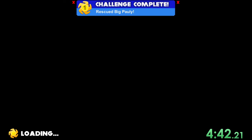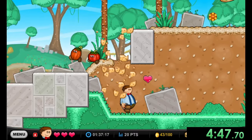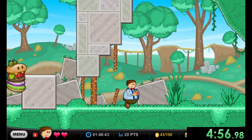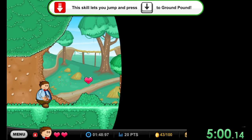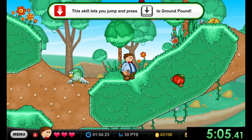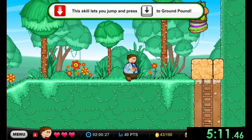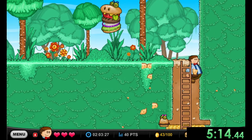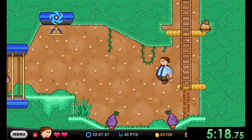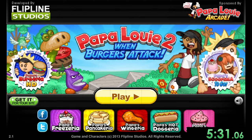We use Big Polly to ground pound through obstacles and save another character, watching the required cutscene to continue. Then we're on mission three using Big Polly again in a completely new area. There are subtle differences like switches that open doors, though not every switch triggers a cutscene — which is a bit annoying for the speedrun, but not everyone is trying to speedrun this game.